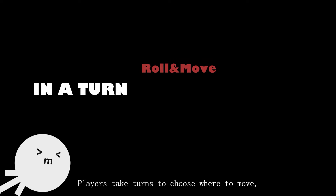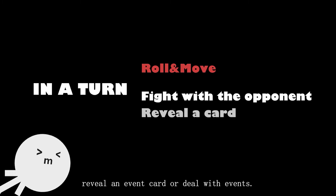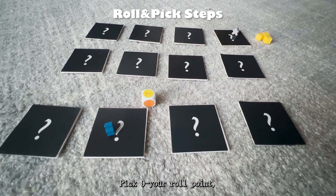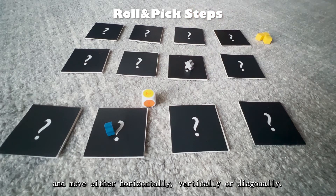Gameplay: Players take turns to choose where to move, and may fight with the opponent, reveal an event card, or deal with events. Use any methods you like to decide who starts first. First, roll to move — pick zero to your roll point and move either horizontally, vertically, or diagonally.